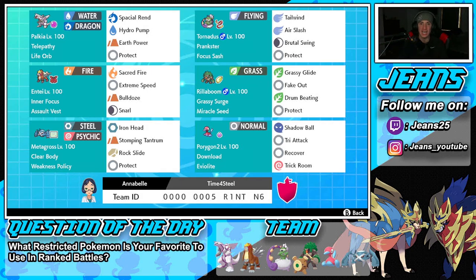Starting off with the team preview, in the top corner we have the one and only Palkia. Palkia is just a fun Pokemon, all around, and I absolutely love using him in this format. He's got Telepathy ability, Life Orb as our item, and then Spatial Rend, Hydro Pump for STAB, Earth Power and Protect for his final two moves. Tornadus is right next to him and works well on any singles team, especially this one — it's a Tailwind setter with Prankster ability and Focus Sash.